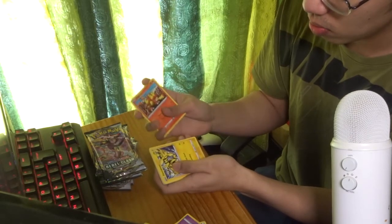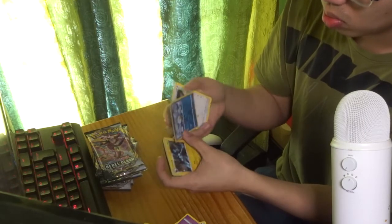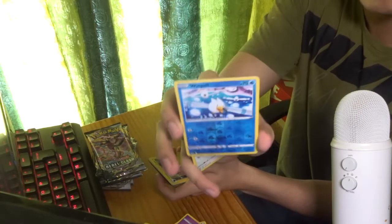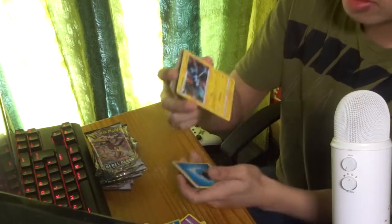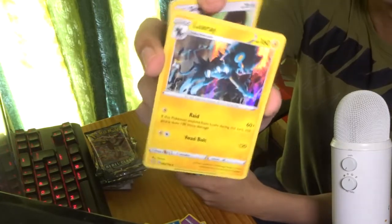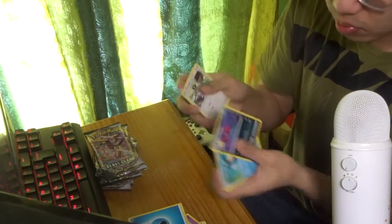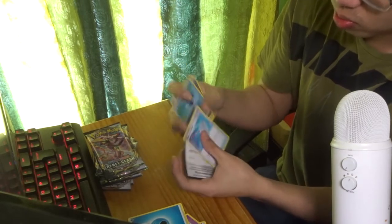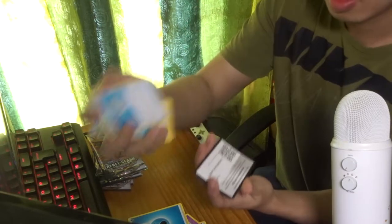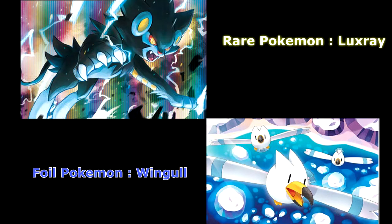Third pack: we have Chinchou, baby Magmar, Alakazam, and Scovillain — though the camera is so far away it's hard to tell. The rare card was Luxray and the full-art was Wingull.